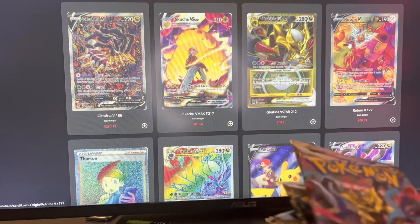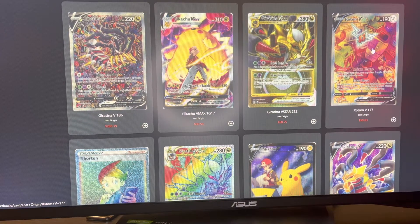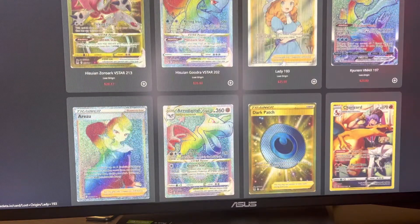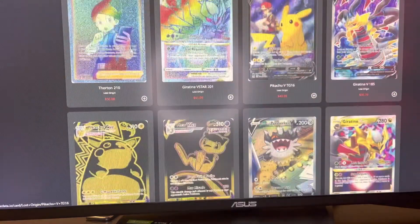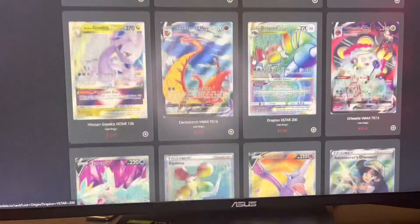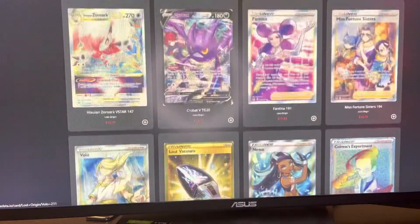As you can see we got some of the top cards in this set. We got the Giratina V Alt Art, Pikachu VMAX out of the Trainer Gallery, Giratina V Star Gold card, Rotom V Alt Art — just some of the ones I want y'all to see. Aerodactyl would be crazy. I don't see the Aerodactyl Alternate Artwork anywhere on here but I'm pretty sure there's an Aerodactyl Alternate Art. Let's get right into it.